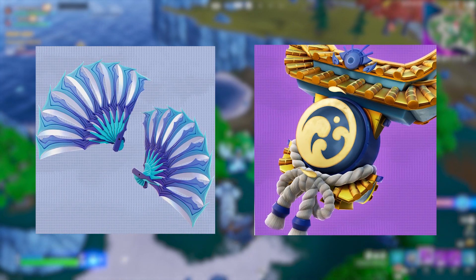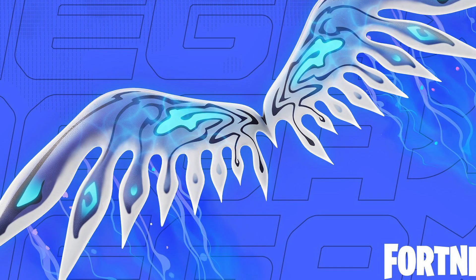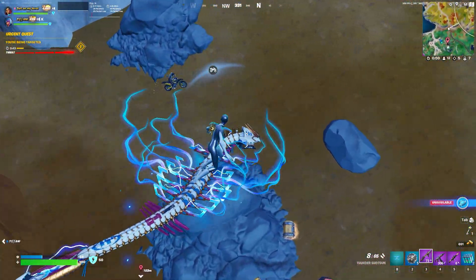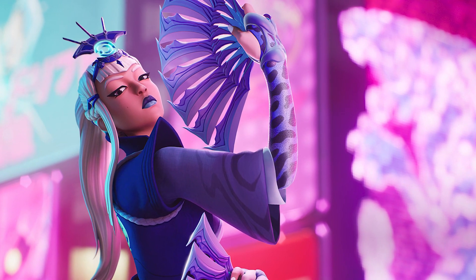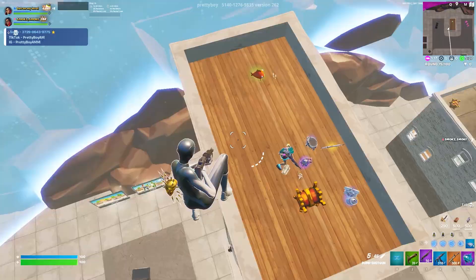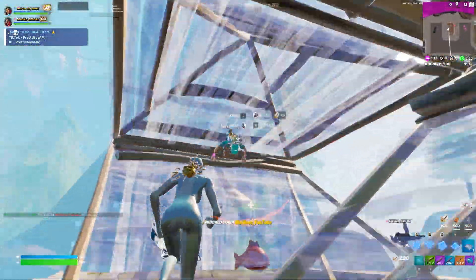Along with Mizuki came the harvesting tool, back bling, and a really awesome glider that matches the set perfectly. You can also see in a lot of these skin teasers that they showcase new backgrounds of a mega city POI that's going to be introduced in Chapter 4 Season 2, going along with the Neo Tokyo theme, which is the overall theme for the season — and it's why a lot of these skins honestly make sense and fit the theme very well.